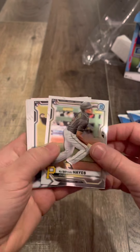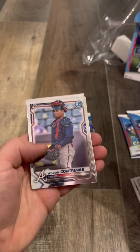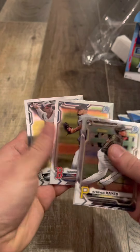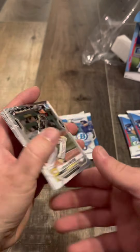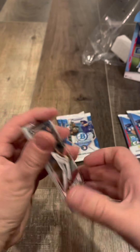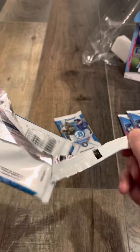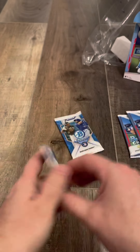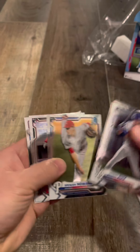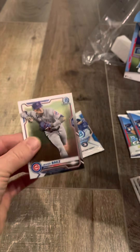There's a nice rookie card of Ke'Bryan Hayes, Jazz Chisholm, another nice rookie William Contreras, Tanner Hauck, and Nick Madrigal. What a pack of rookies — all five rookies in this pack! Next pack: Keibert Ruiz, Luis Patiño, Spencer Howard, Gerald Perdomo, and Javier Báez — ended our streak of rookies. We had nine rookies straight.